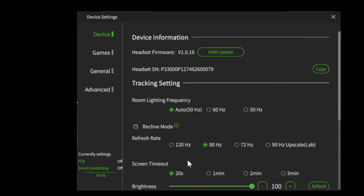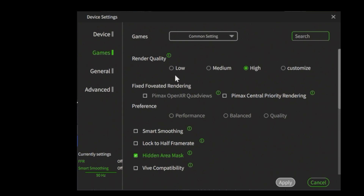In step three we take a look at the Pimax device settings. Open the Pimax application on your desktop. We set the refresh rate to 90 Hz. Under the Game step, set the render quality to High for extreme clarity. Under Fixed Foveated Rendering, uncheck both options. Also uncheck Smart Smoothing and uncheck Lock to Half Frame Rate.